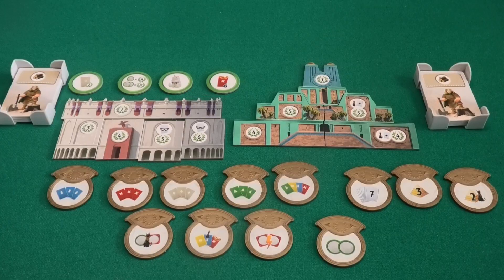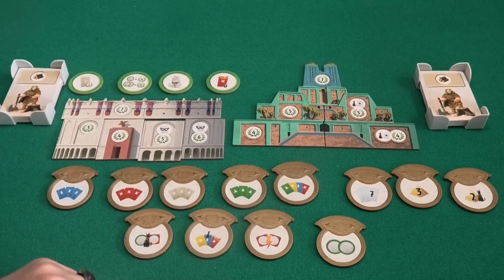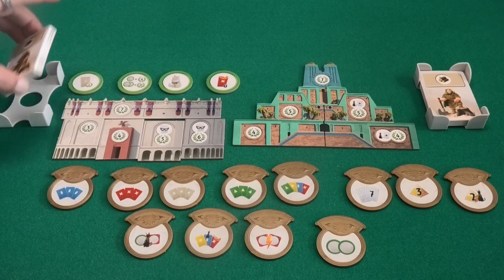First, two new wonders to build: we have Rome and we have Ur — not sure how to pronounce it — both with their matching card deck.